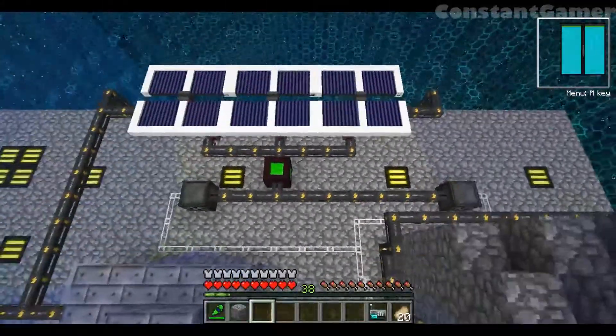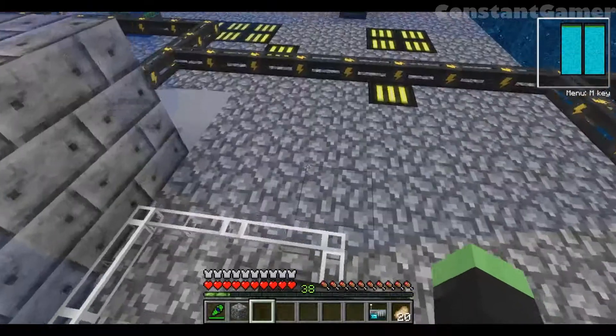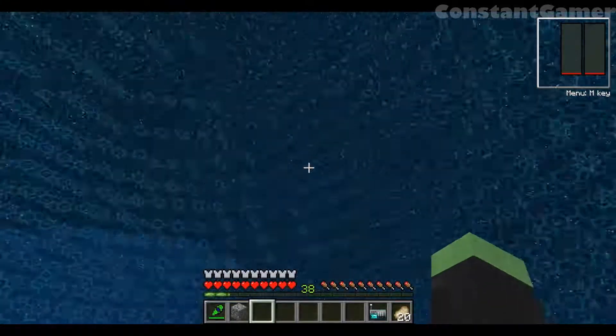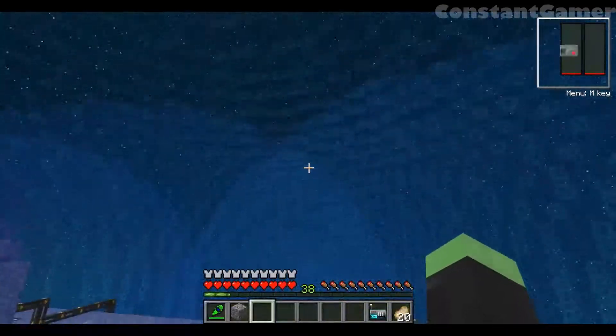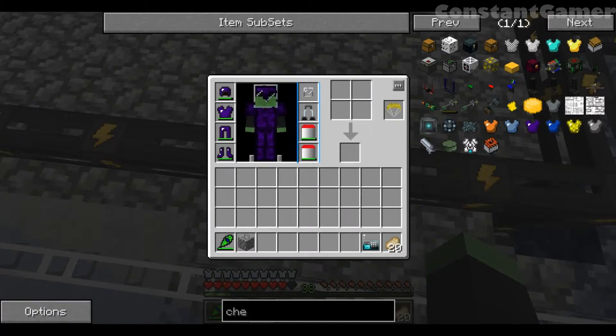We've got solar panels there, just for backup power, for our oxygen distributors. We need these because we are in space. If I take all these off and jump outside these blue bubbles — which are the oxygen bubbles — I take damage. I need to put my game sound on, seems I haven't done that.